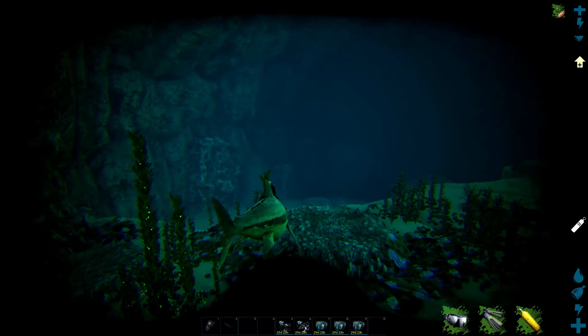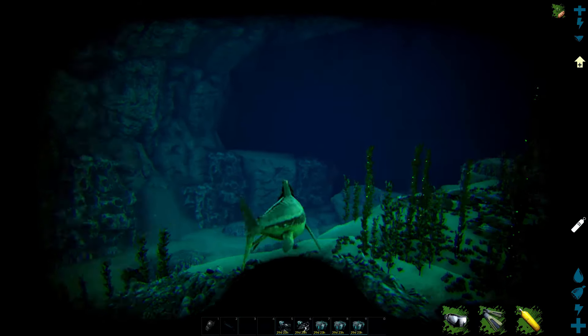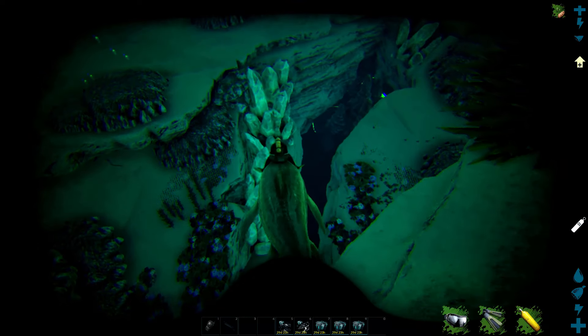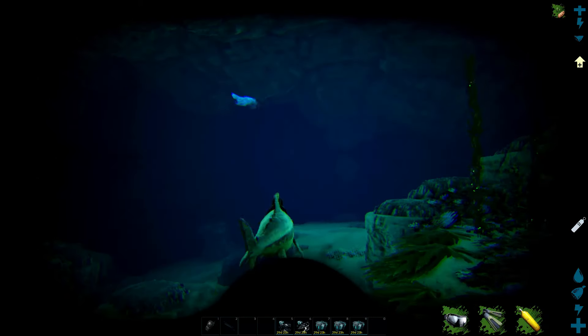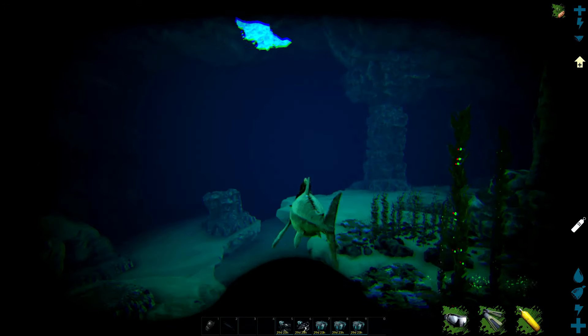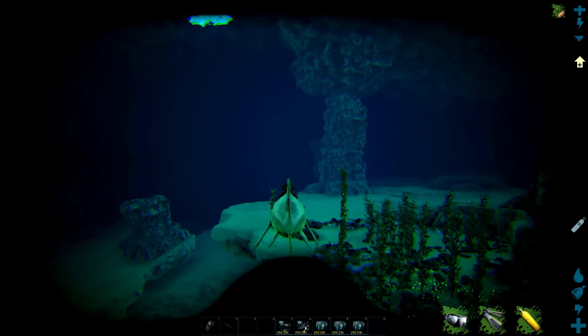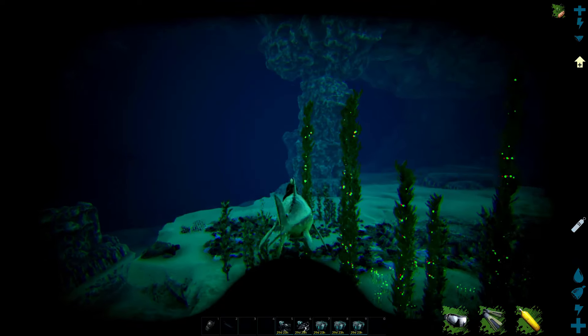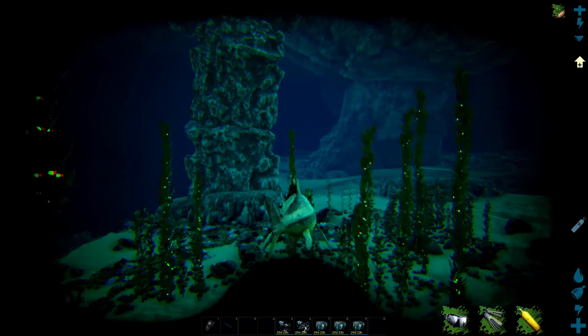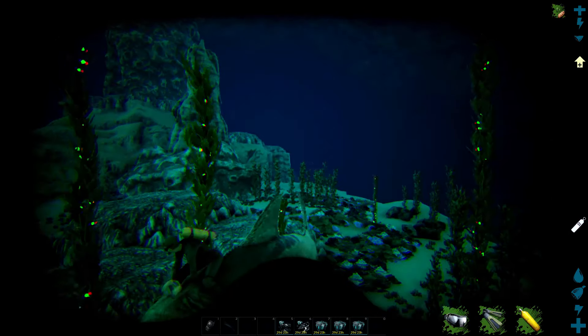You can see this guy's following me — this is where all of the larger stuff spawns. You'll also notice down there Dunkleosteus, Mosasaurus, and a couple of Plesiosaurs down beneath us as well. Now there are two ways to solo tame a giant squid: one, set up a trap, or two — which is usually the one people don't have access to — is using a Mosa.